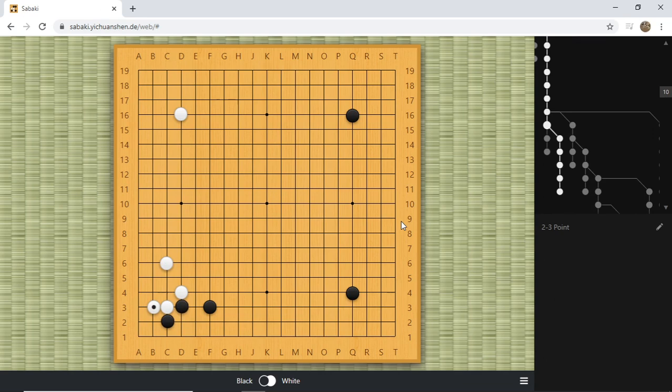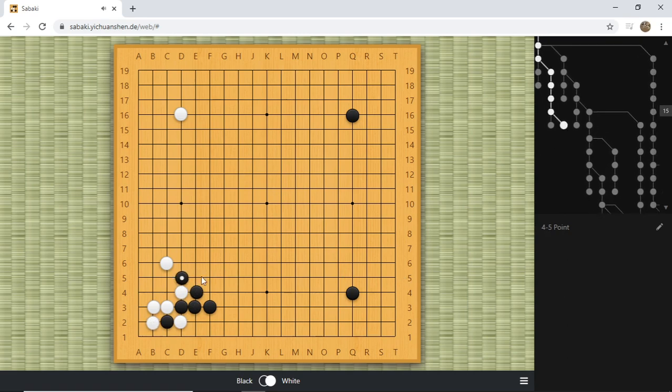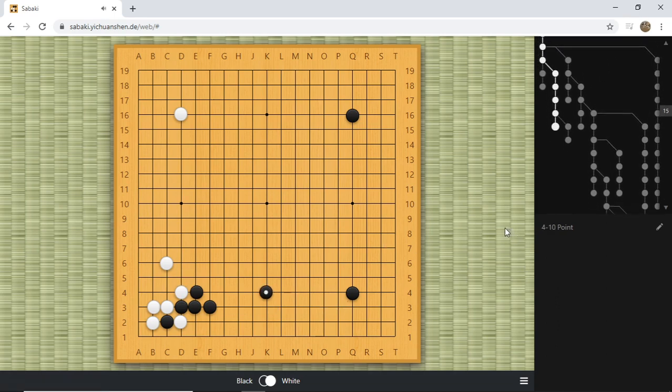If we decide to not follow the main variation and play a very stylish solid move, our opponent might be confused. After this, white will gain a small lead because the shape is very solid. That's covered in the last lecture. The correct move for black is to play tiger's mouth, capture the corner, and if black has watched my videos he will play k4, which is the correct move, and the game remains equal.